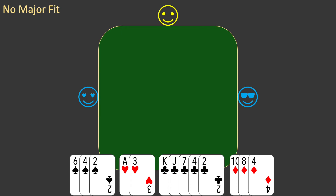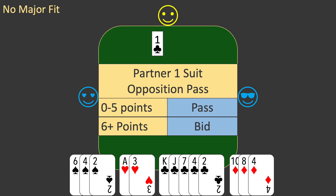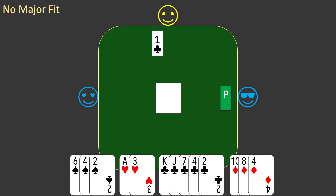Partner opens with a bid of one club. East passes. It's your turn to bid and you interpret partner's bid. An opening bid of one club shows 13 to 21 points and at least two clubs. You have enough points to bid. You apply the J process to the higher ranking suits, starting by eliminating any with less than four cards. This eliminates all the suits, so you apply the new rule from the previous hand.